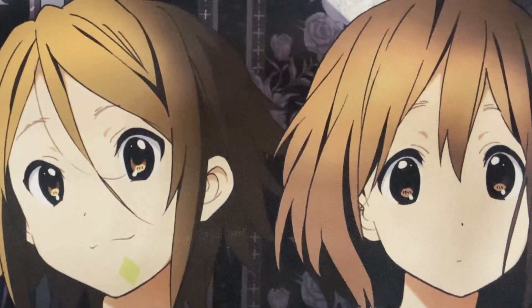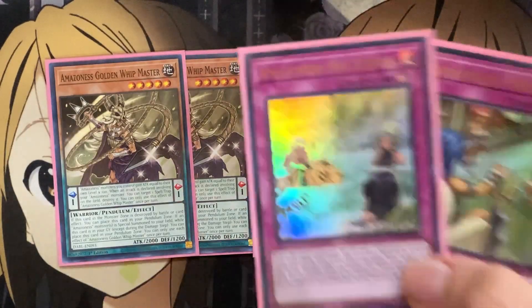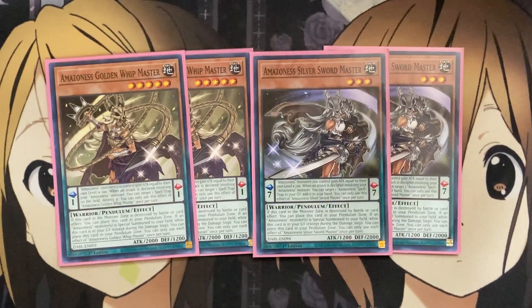For the Pendulum Monsters, I run two Golden Whipmaster and two Silver Sword Master. Both can be set up with Amazonas Hall and Amazonas Hot Springs. With Golden Whipmaster in Pendulum Scale, Amazonas Monsters you control gain ATK equal to their own level times 100, and when an attack is declared involving an Amazonas Monster, you can target one Spell or Trap on the field and destroy it — giving you Destruction Power. With Silver Sword Master in Pendulum Scale, Amazonas Monsters gain ATK equal to their level times 100, and when an attack is declared, you can target one Amazonas Spell or Trap in your graveyard and add it to your hand — giving you Recycle Power. Two of each so you can set up both scales; you're not really using them for Pendulum Summoning as much, but they're great for destruction and recycling cards back to your hand.